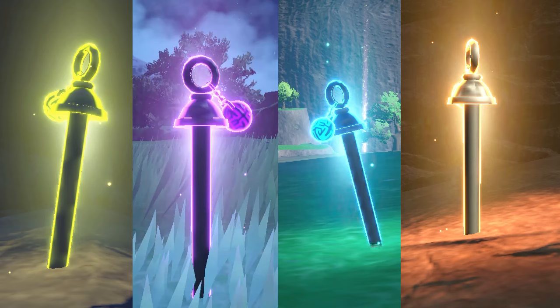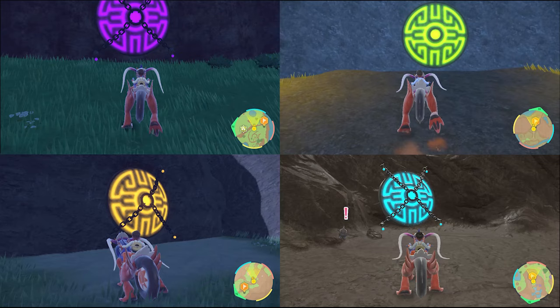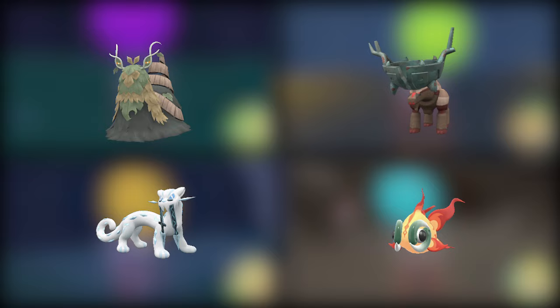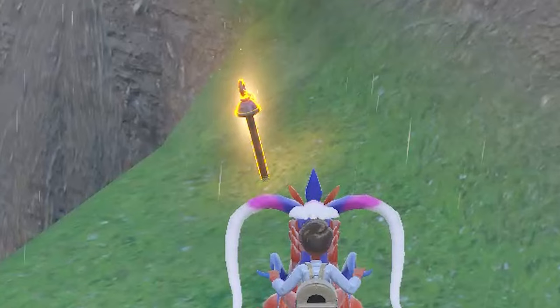These ominous black stakes are used to unlock secret shrines all over the map, each one containing a legendary Pokémon. By finding all the ominous stakes, players can unlock each shrine and earn a chance to capture the Pokémon inside. Referred to as the Ruinous Pokémon, Chien-Pao, Wo-Chien, Ting-Lu, and Chi-Yu are all up for grabs. Let's start with Chien-Pao.